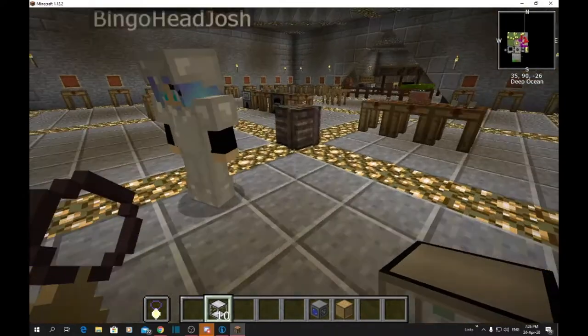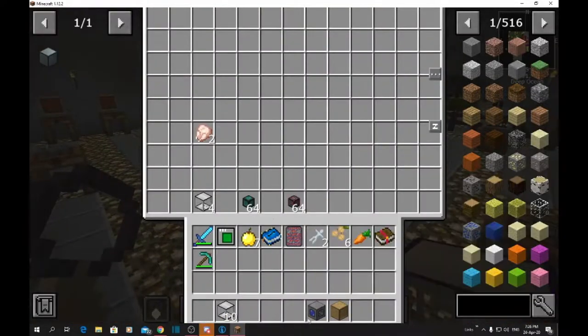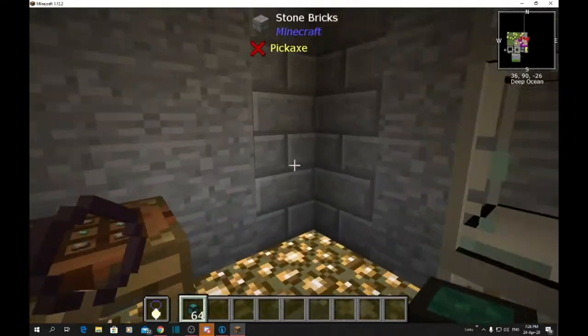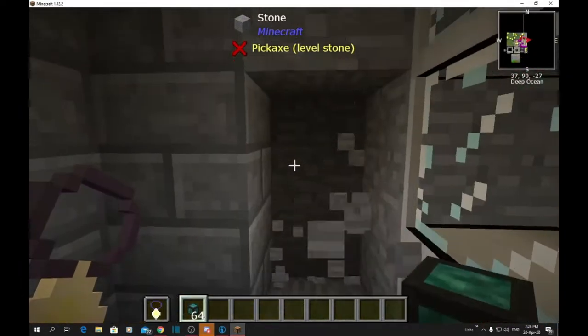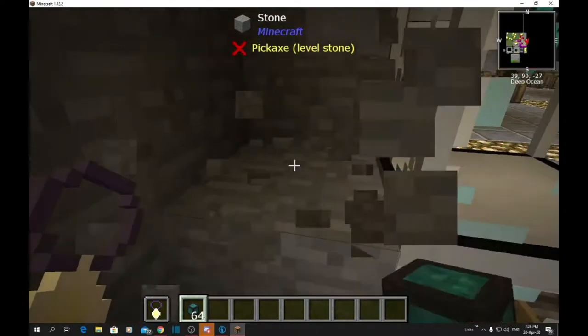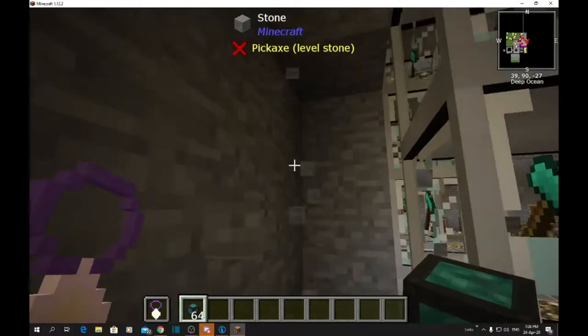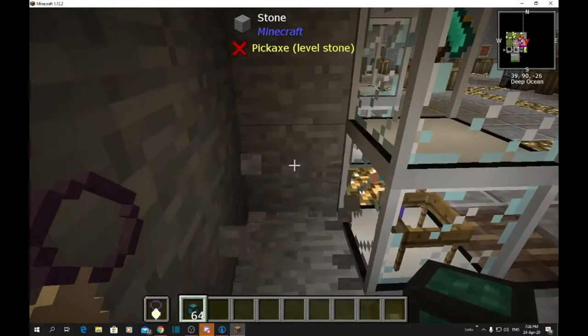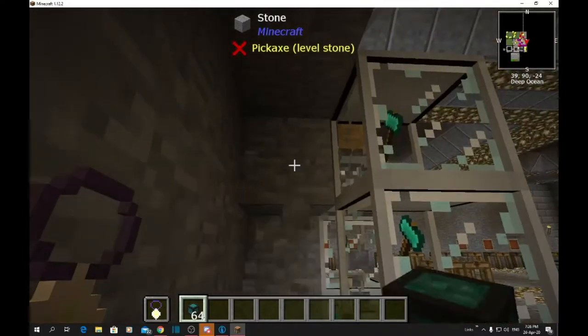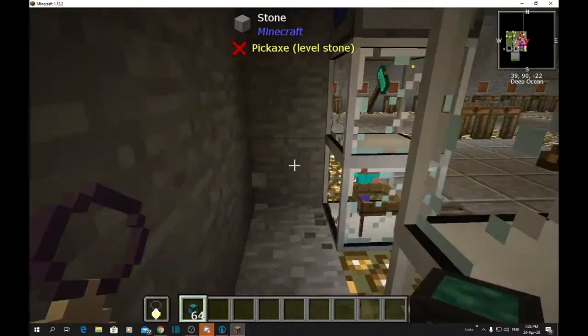So what we're going to do in the next step is, we're now going to get into our sorting. This is where it gets a little tricky. First of all, you're going to need to mine out behind all this - just like this.